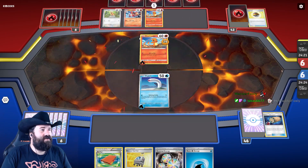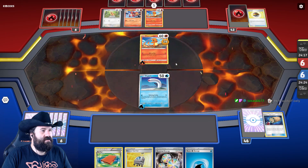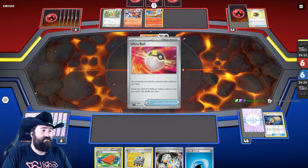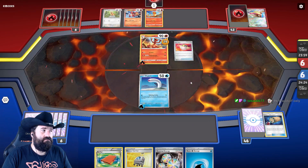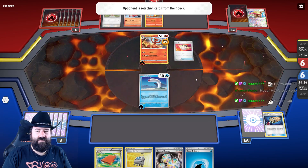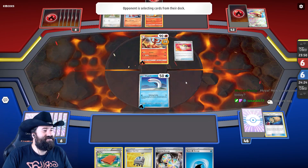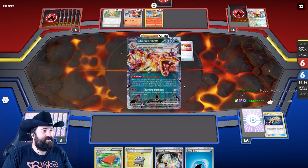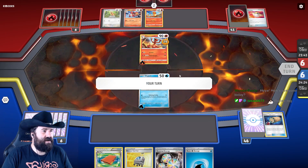They evolved that one — do they also have a Rare Candy? Ditching the Iono is kind of concerning. If this is a Rare Candy we're dead — it's not, so we're still in it. We're doing it again — can I have a heads this time please? Yes! We survive another turn.